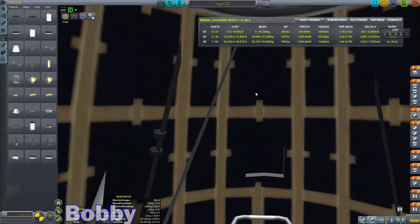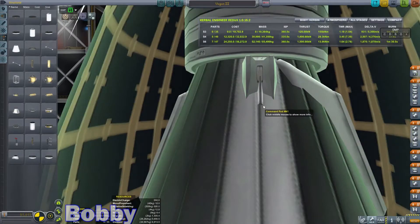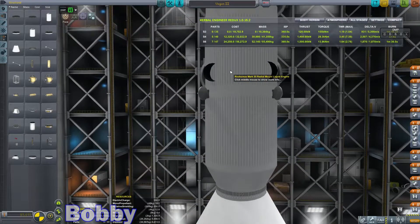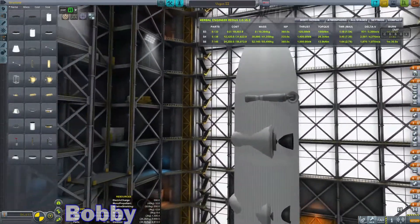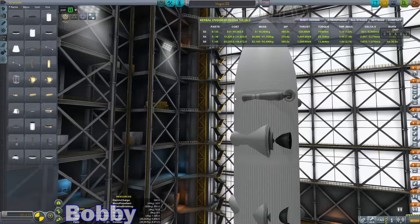I'm adding the struts to the thing inside the capsule. I'm hoping — please stick. Of course not. Screw struts. I am saving the Vogon 2 because I don't have time to make up another original name right now, or at least one loosely based off of science fiction.